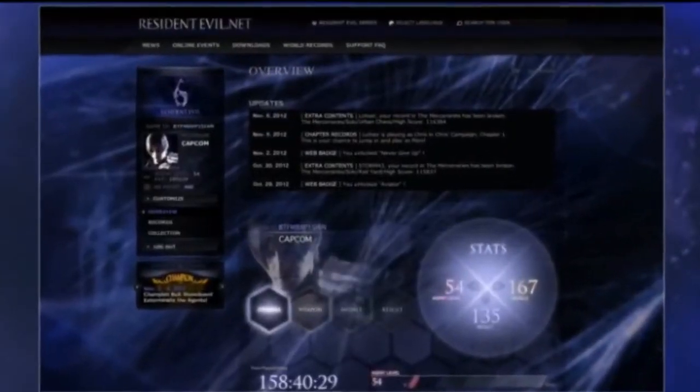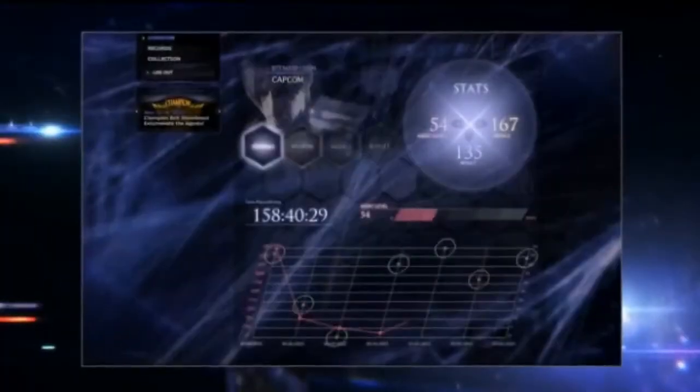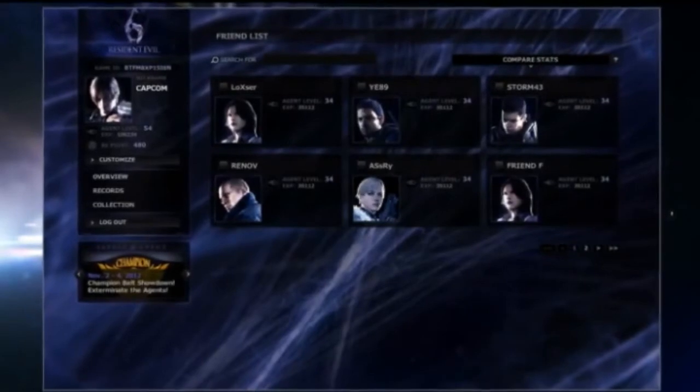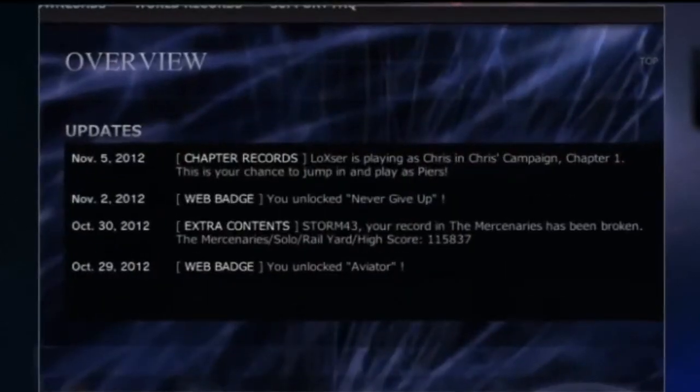You access different parts of ResidentEvil.net from your personal homepage. Here, you can view details of your play sessions as well as those of your friends, allowing you to compare play records. Real-time updates instantly let you know what's happening online in Resident Evil 6. You can see which of your friends is playing, making it easy to set up a co-op match.